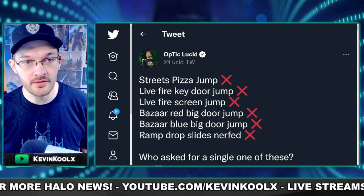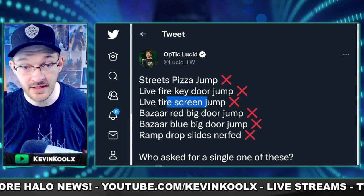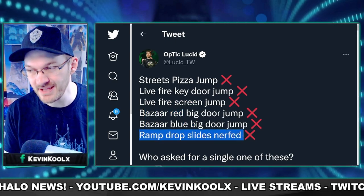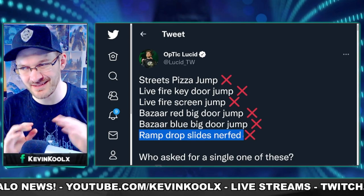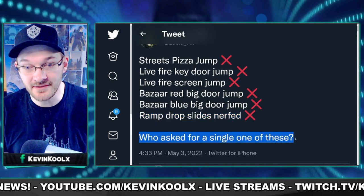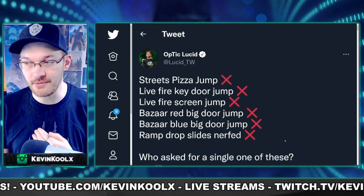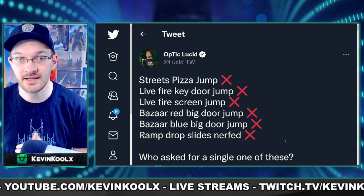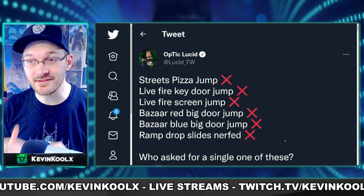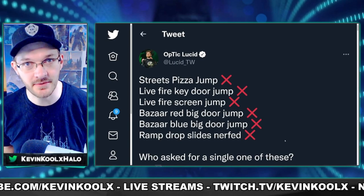One of the best players in the game, Lucid, replied to this saying the Streets jump, the Live Fire jumps, the Bazaar jumps, as well as ramp sliding — which has been nerfed to about 80% of what it used to be — asking, 'who asked for this?' I'm kind of on that same boat. These are fun skill jumps and movement mechanics that people have been practicing and getting down for the last six months, and then just overnight, without any form of communication, they're gone. That's what's really upsetting people — it's more the lack of communication and feedback from the community.